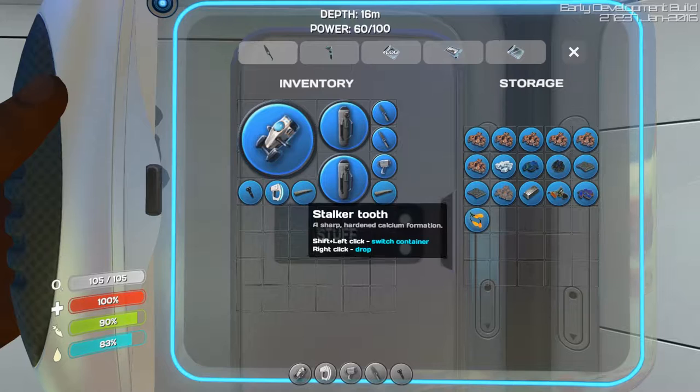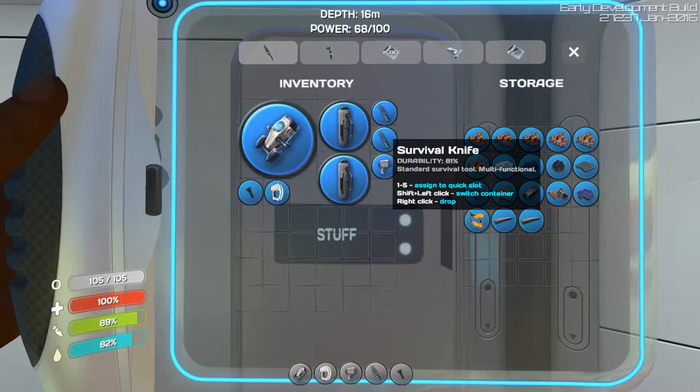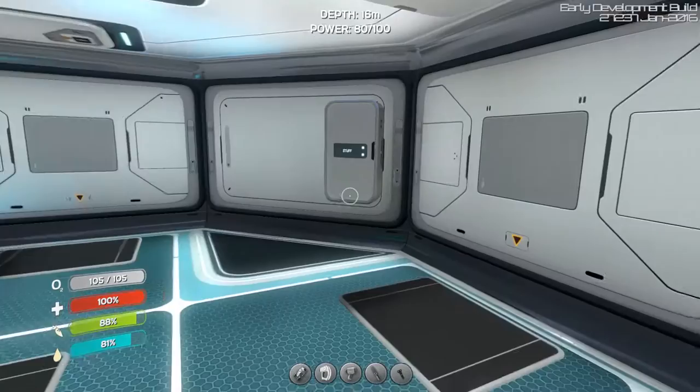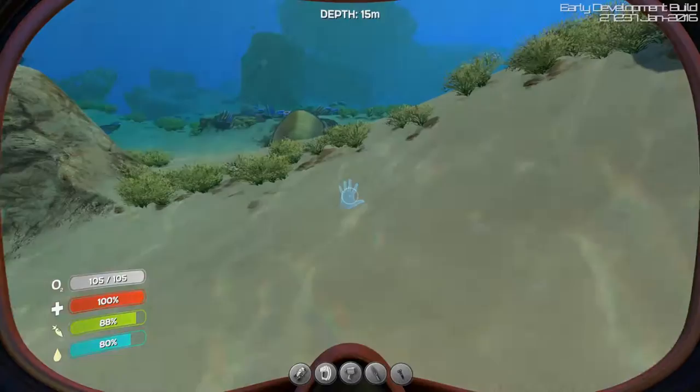Let's drop all this stuff in here. Wait, I have two knives? What? Since when do I have two knives? Oh, this is the broken knife - I guess I can repair it? Well, I'm pretty sure it was in the main inventory before, I just didn't see it. That's kinda weird that it just popped up.